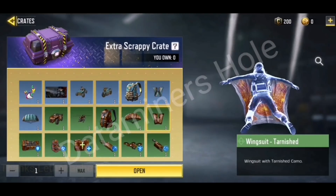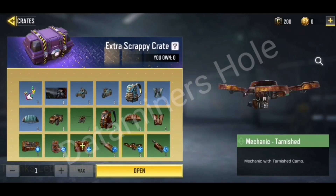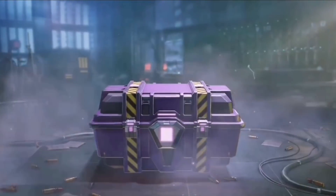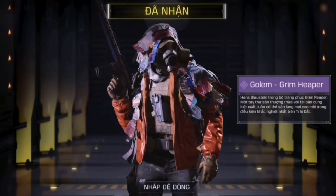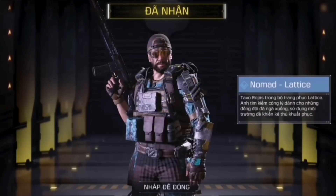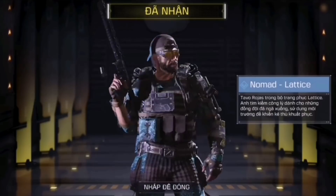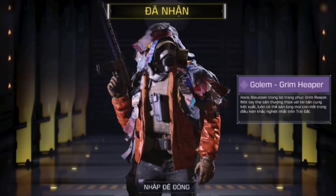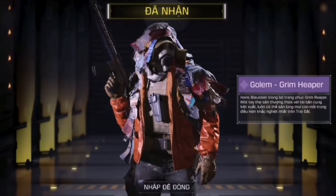We're also going to have a bunch of Tarnish skins for some battle royale items. Overall, the Tarnish skin isn't that bad for just being a green skin — it's not wonderful, but it isn't bad either. Of the whole crate, the items I actually really like are both characters, the Antelope skin, and the motorcycle. But I really like Golem Grim Reaper — it's a pretty interesting character, very different and unique.